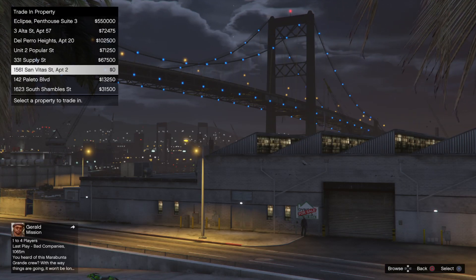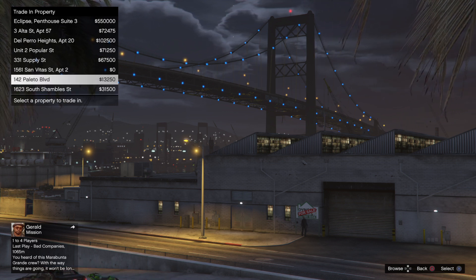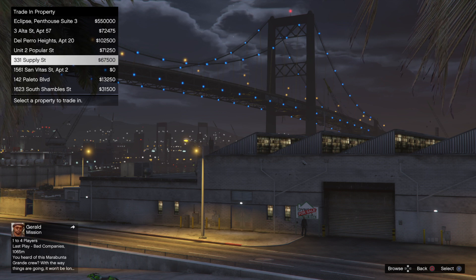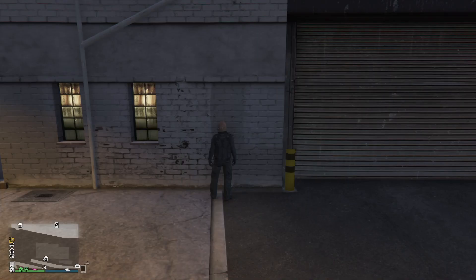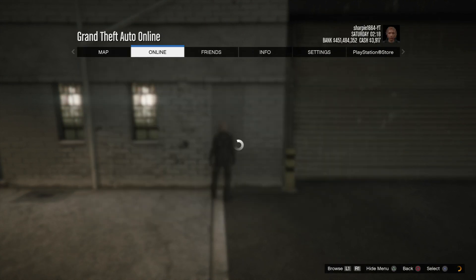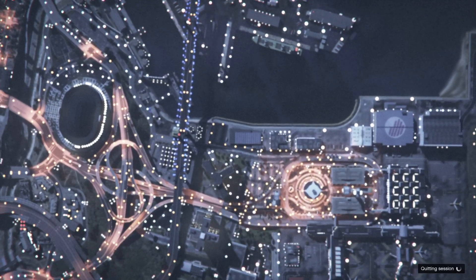Obviously it's going to come up as free if you've got the Criminal Enterprise, which is fine. You're going to put it in slot number 6 — don't forget you need all 8 slots filled, but this is going into slot number 6. Then you're going to find a new session, or go to creator, invite only, whichever works for you.